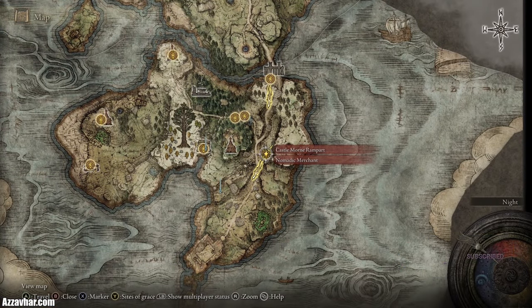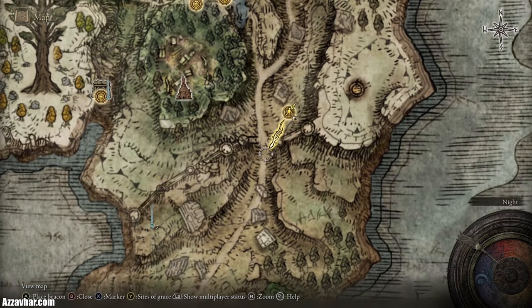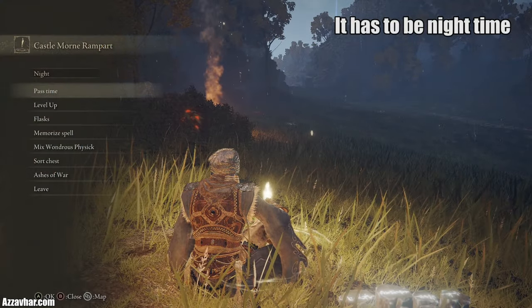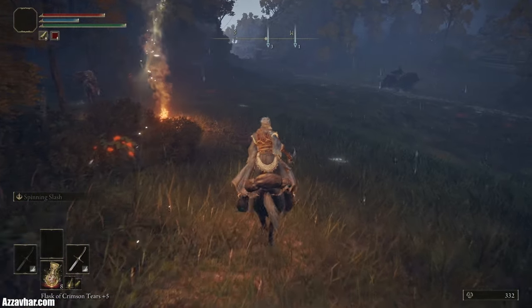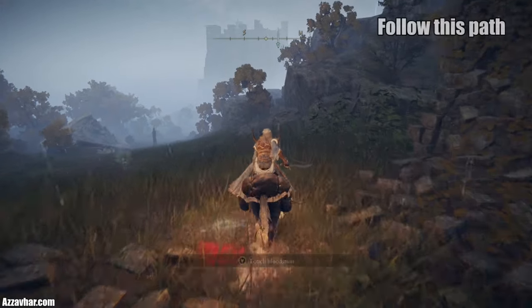I'll show you on the map where the boss is located. From the Castle Morn Rampart, which is kind of towards the south in the Weeping Peninsula, you want to be heading south and then across to where this marker is on my map. It also has to be night time for this boss to spawn, so make sure to pass time until nightfall. Once it is night time we are going to head in this direction, kind of south west-ish.